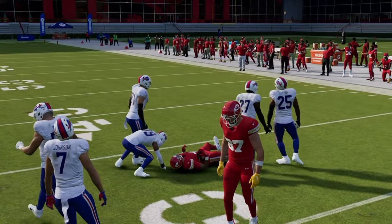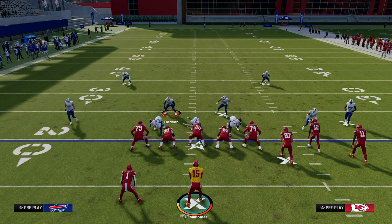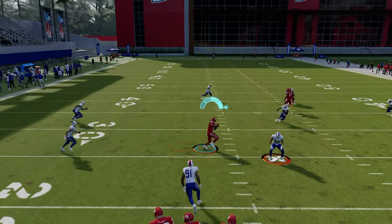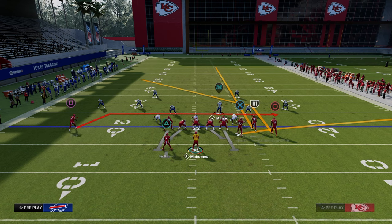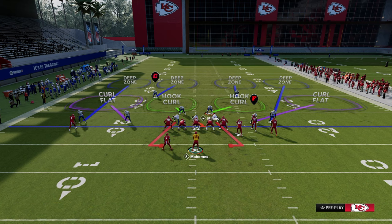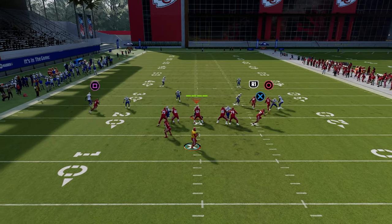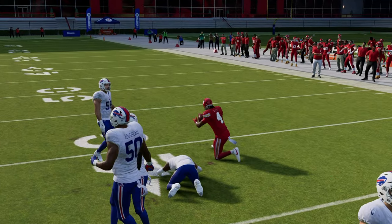I wanted to deep dive into this drag route and explain why it's as good as it is. Let's say the user is on the solo side and goes to the post — what you'll notice is that we can throw this drag in the left side hook-curl area of the field. Or let's say we get a three-rack over the middle of the field. The user goes up the vertical to circle, and we look to the flat first — not there — and then you can wait until he passes that three-rack and gets more into that right side hook-curl area.